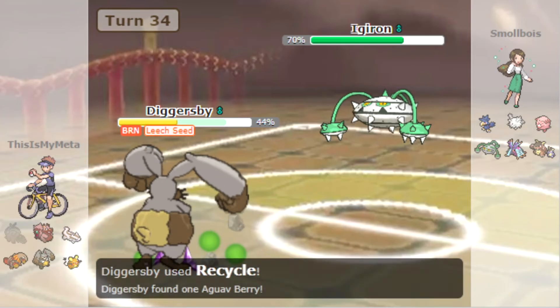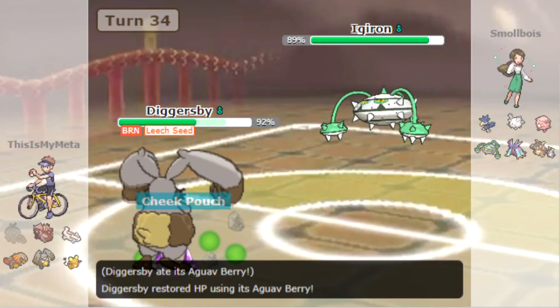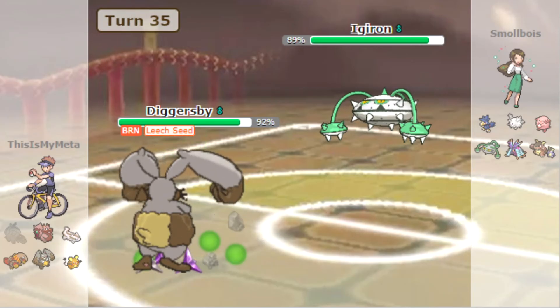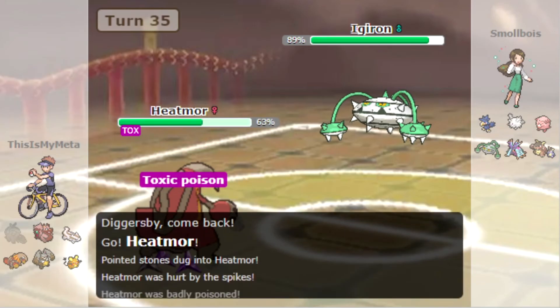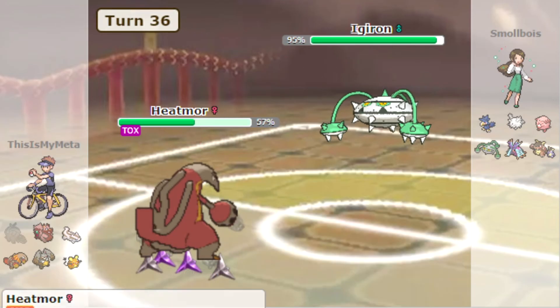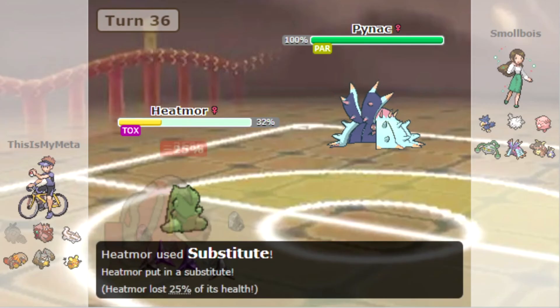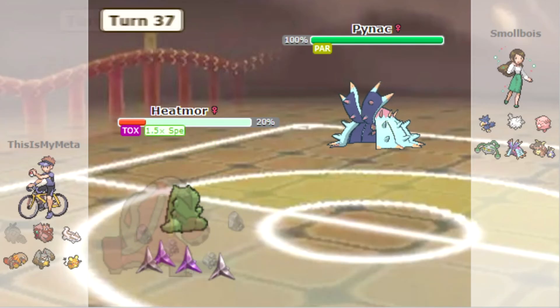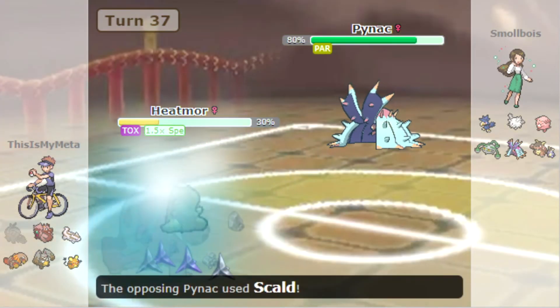This is not going well — look at all those entry hazards they've got up. Let's go into Heatmor — maybe we can get a Sub on the swap. Look at all that damage we take on the switch. That really didn't do much.